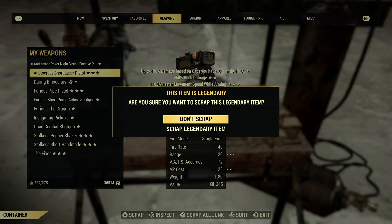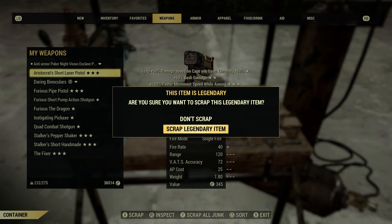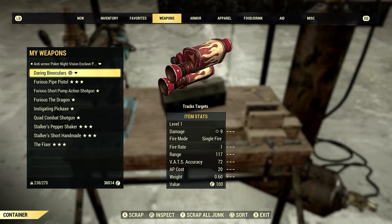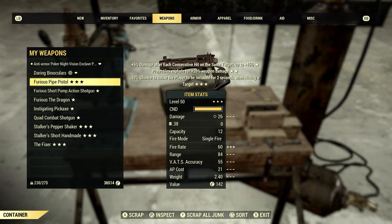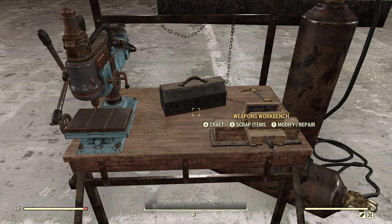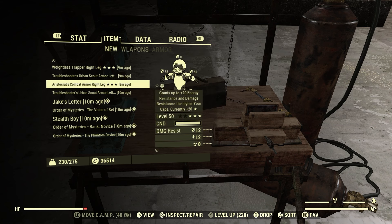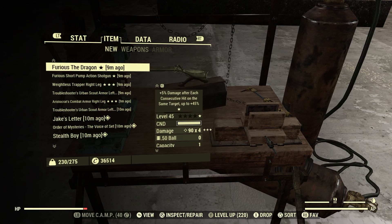This item is legendary — are you sure you want to scrap the legendary item? That's good that it pops up so you don't accidentally scrap something you don't want to, like the anti-armor Enclave plasma rifle. Let's go ahead and scrap it. All right, we got some script from there — four of it. Nothing else popped up. Let's back out and check our Pip-Boy. Nothing really popped up there.